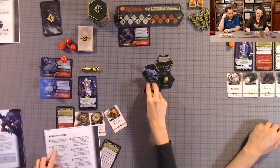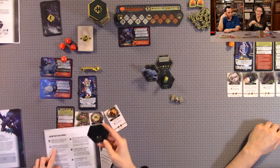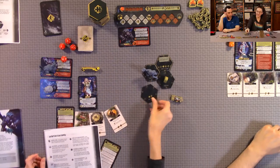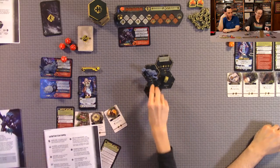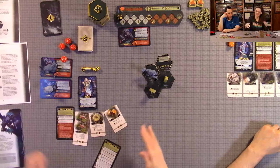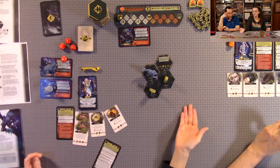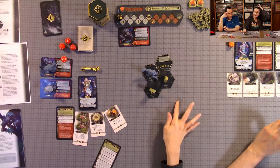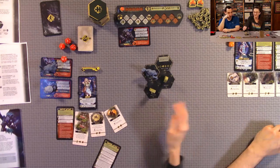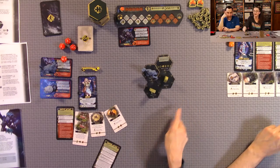One tile type is the backpack — you get to draw and add a utility card, but you also have to increase your heart rate by one. When moving, if there's no tile to go to, you reveal one. Each tile you step on must be resolved before moving to the next. So if you're moving two tiles, you resolve the first, then move to the second and resolve that one too.